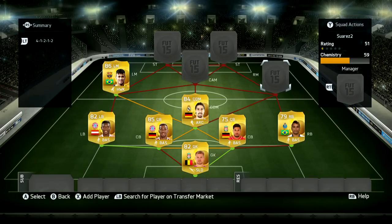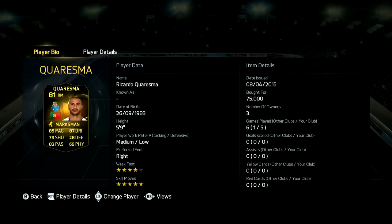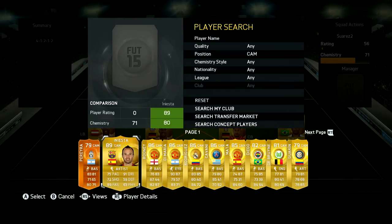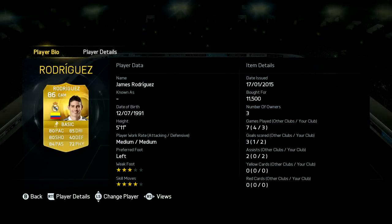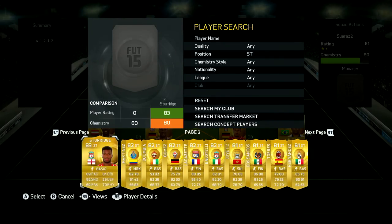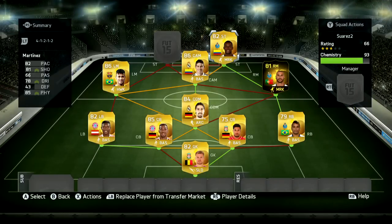Kadira is our CDM — six foot two, medium-medium work rates. Can't really ask for much more. We've got the in-form Charisma on the right-hand side: five-star skills, 85 pace, 79 shooting, 87 dribbling. I wish I could have that man of the match but it eludes me every time — I cannot get my hands on one. Nor can I get my hands on a centre-attacking mid Belasi. It's been driving me nuts; I've been trying to get one for so long. I cannot find one on the market whatsoever — I've tried so many methods, different times of the day. Nothing. Moving back to the team, we've got James Rodriguez at centre-attacking mid and he is a brilliant player — a really impressive card.